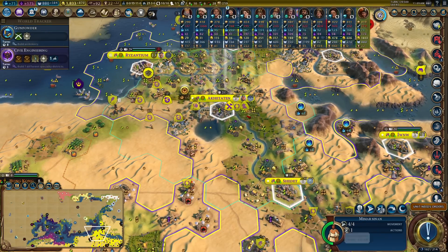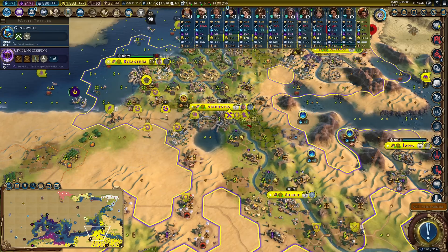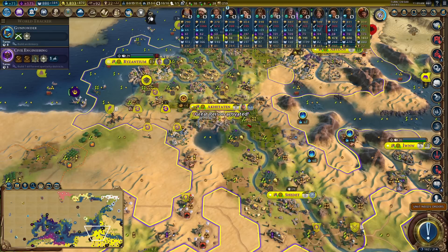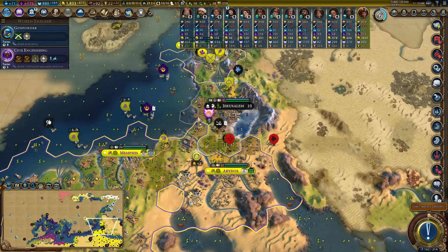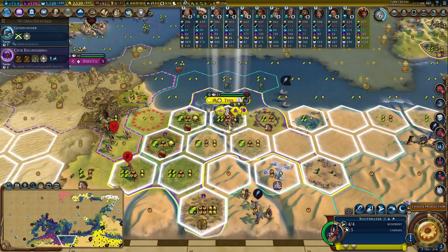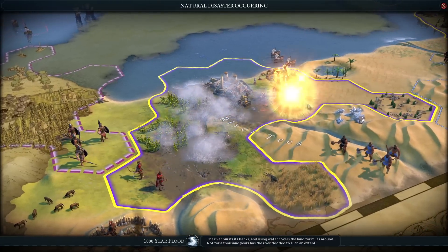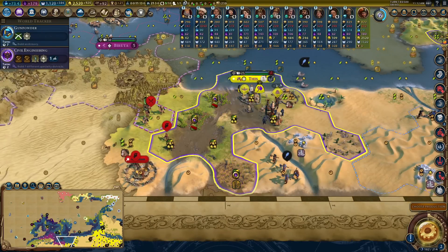I'm going to go Monumentality - I just enjoy it, it's fun. Using this great engineer twice is always relatively amusing. It's like - why culture bomb adjacent tiles when completing industrial zones? They should give him an additional ability, something that makes the Mausoleum worth it, otherwise it's just a bit weird compared to all the other great engineers that do something.